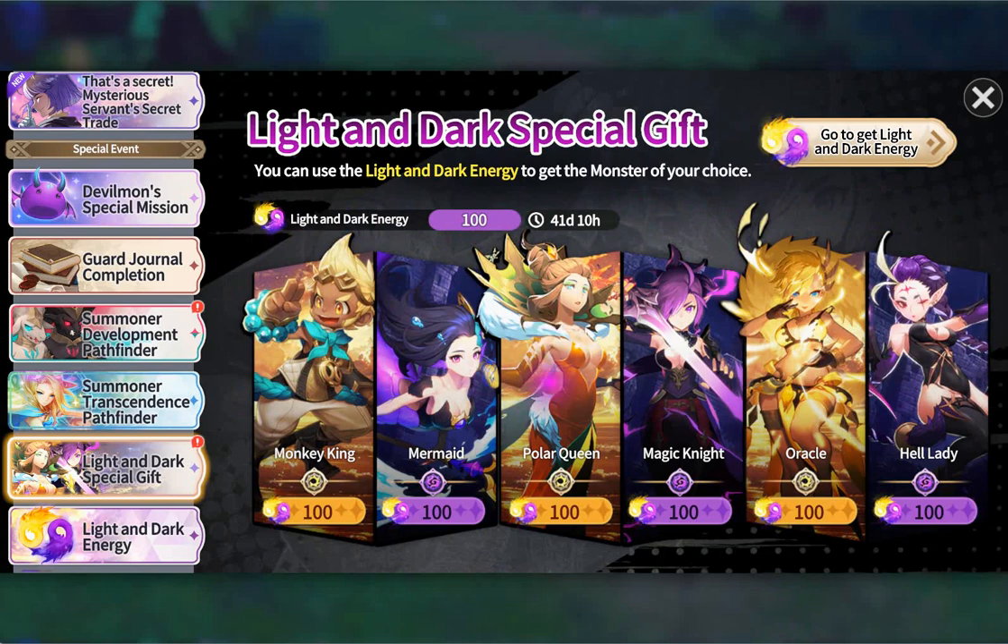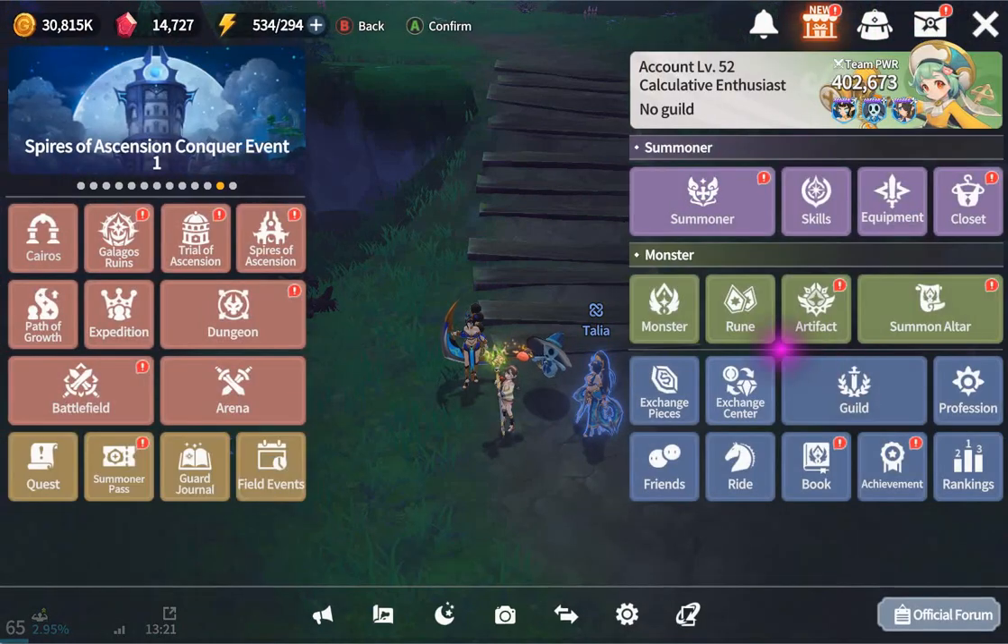In my opinion, the monkey is so strong, but overall the core is the best. Polar queen is hard to use - you kind of need one more monster. She is the extra support but she is top tier. Anyway, that's not about them - let's move on.